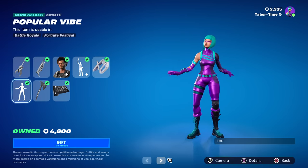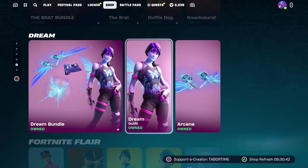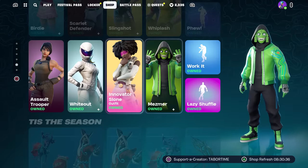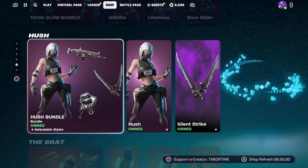The Rocket League stuff from yesterday is still in the shop along with all the skins. They may have updated it a little bit - Krampus is back, Innovator Sloan appears to be back as well. The Brat Bundle and Hush Bundle may be new additions, along with the Neon Glow Bundle.